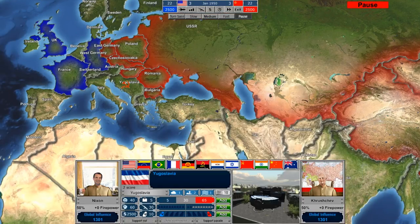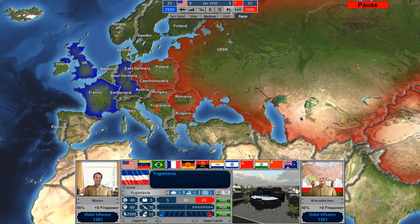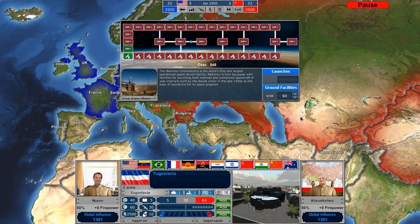This number 3 represents the number of political points you have. You have to use political points to increase your budget in certain categories. So if I want to increase military spending or space race spending, each time I want to increase that budget, it takes one political point, and you only get 3 every year. Both sides get 3 every year. These buttons up here represent different menus — the rocket represents the space race.